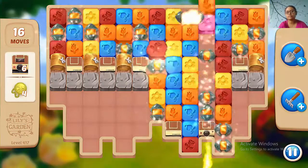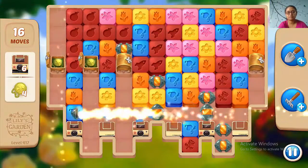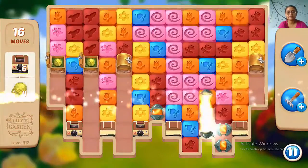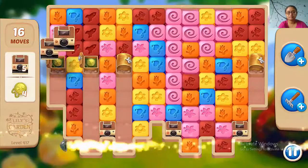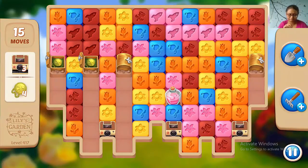With only three rows above the stone rope, you can't make enough boosters. So just clear the stone first, then you can do anything.